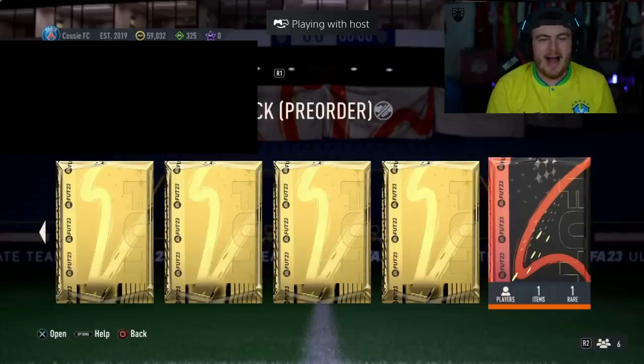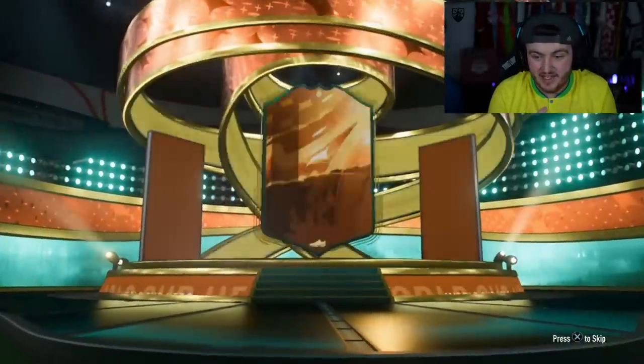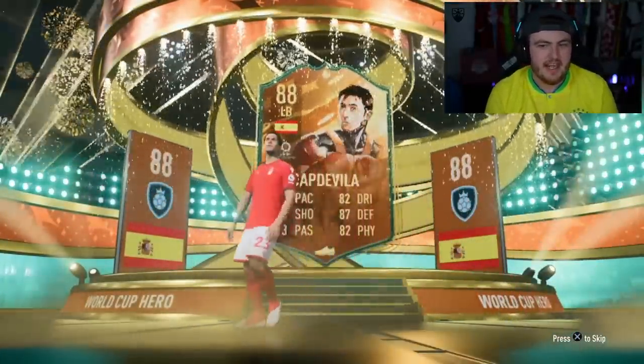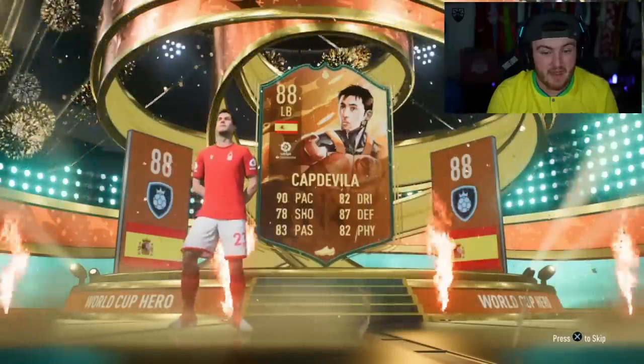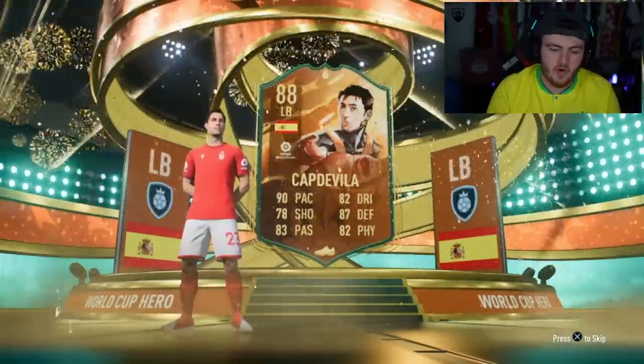We have got Cozzy's pack next. So far, pretty much so good — bar the Capdevila, these have been insane. Let's see who this is. Oh no. Not again. Not another one. Yeah, him and Peter Crouch are like the only two ones that aren't good. Apart from that, the rest are Ws. So it's quite unfortunate, but it is what it is.